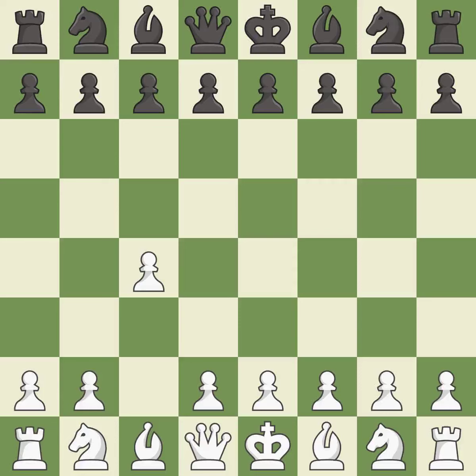The English is a more patient opening where White plays c4 to control the d5 square without committing a central pawn. c6 prepares for a quick d5 pawn push in the center. d4 takes space in the center, controls the e5 and c5 squares, and allows the dark-squared bishop to develop.